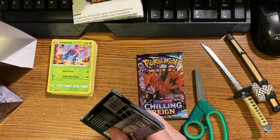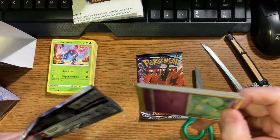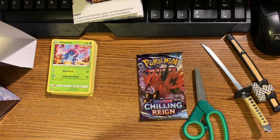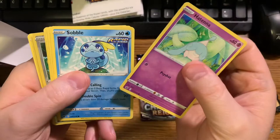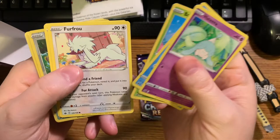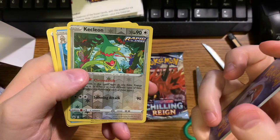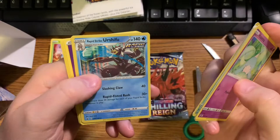Let me pull the code card off - it's another one like the others. Hatenna, a Sobble, a Bounsweet, a Furfrou, a Diglett. And then there is the rare - a Kecleon, I think that's how you say it. This one had two rares! There's a rare there, and also a rare here.